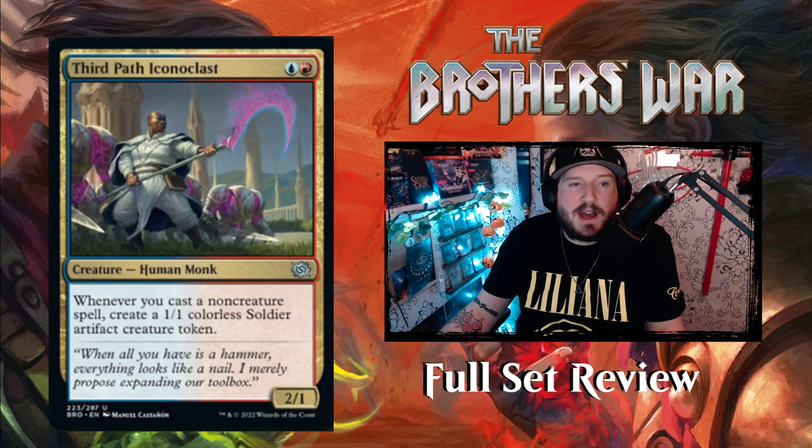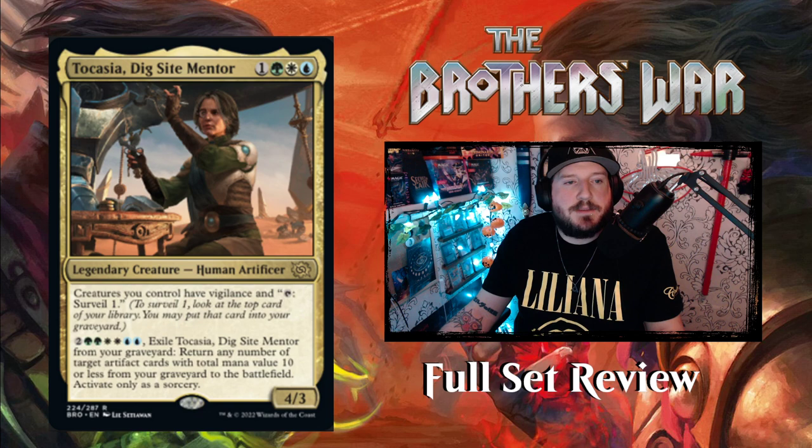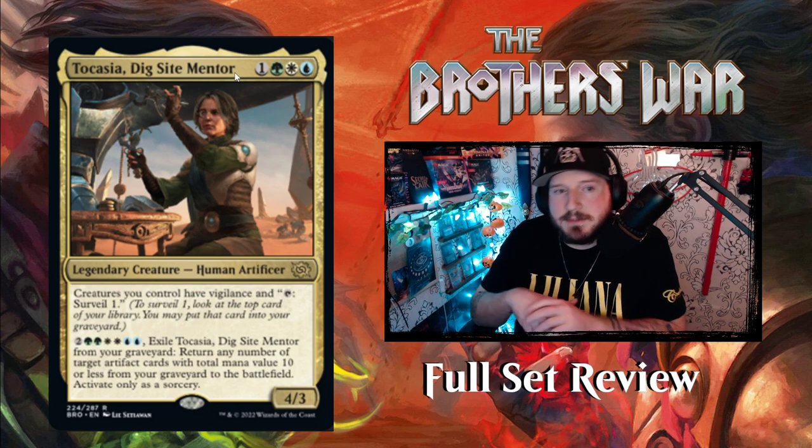Next up is Third Path Iconoclast with a cool laser-scythe purple fire thing — scary either way. It's one blue one red for a 2/1 Human Monk. Whenever you cast a non-creature spell, create a 1/1 colorless Soldier artifact creature token. Interesting design.